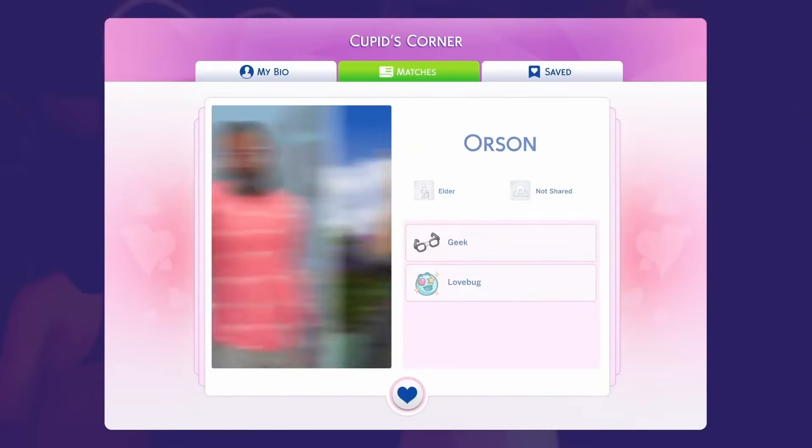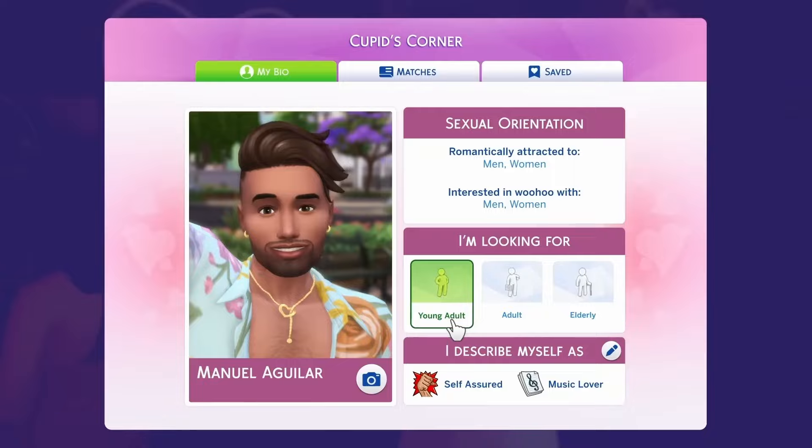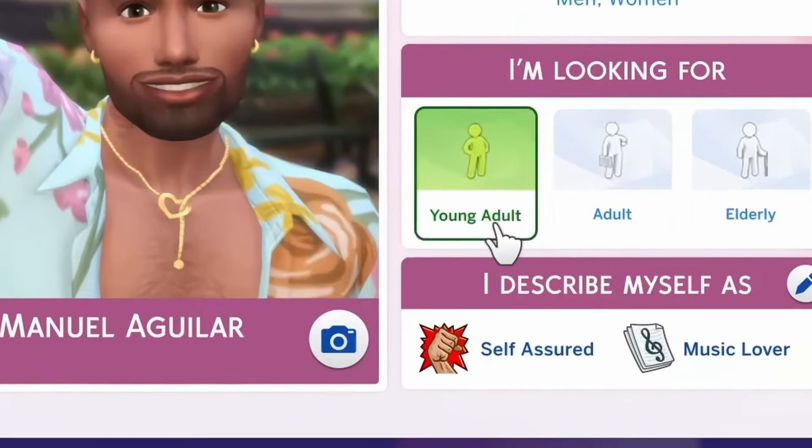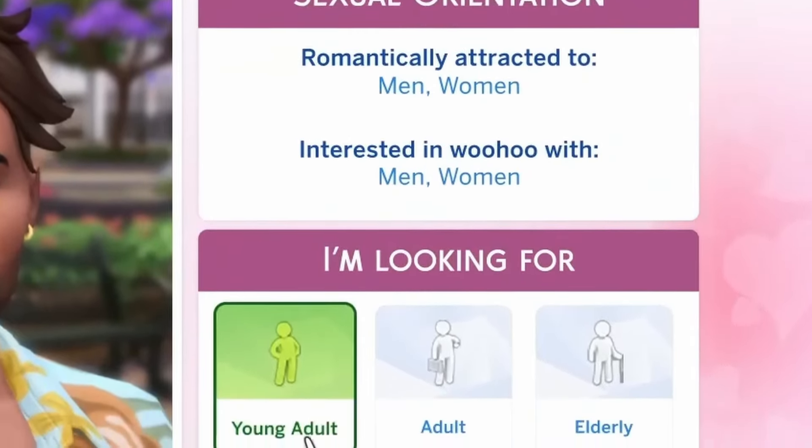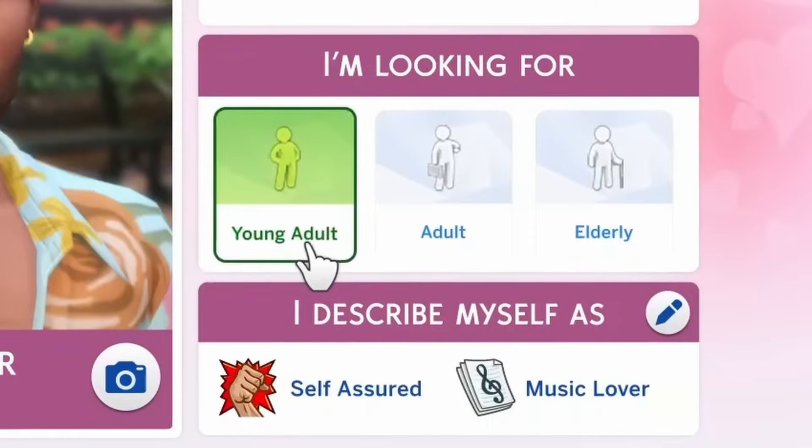Then we have the Cupid's Corner app, which is similar to Social Bunny — an actual app the player can interact with. I'm assuming it works so that you first create your own bio, take a selfie, choose your sexual orientation and who you're attracted to, which ages, and then describe yourself with a few traits. In the Sims 3 you could lie about your traits, so I don't know yet if that'll be the case here or if it just picks from your actual traits.